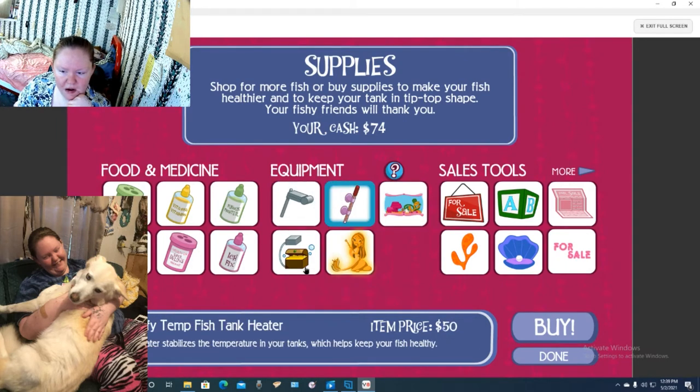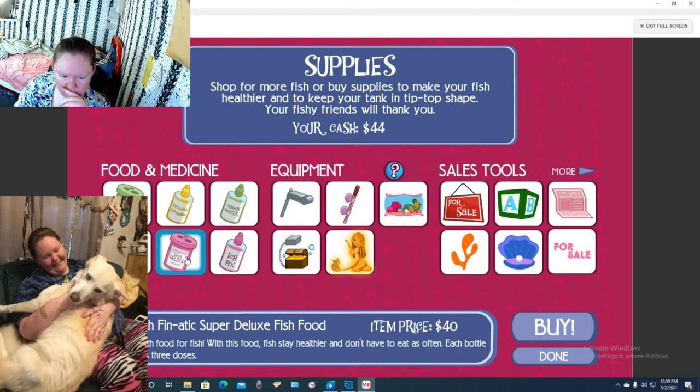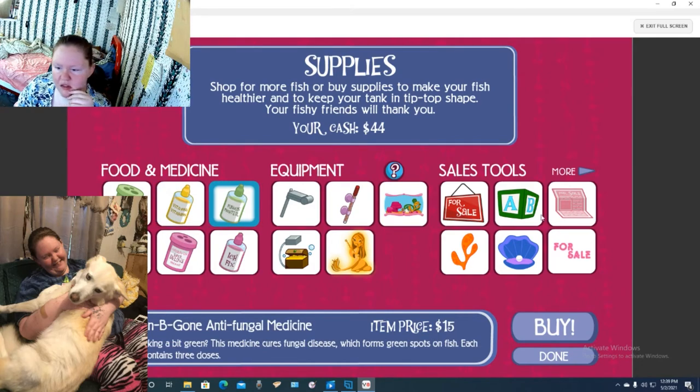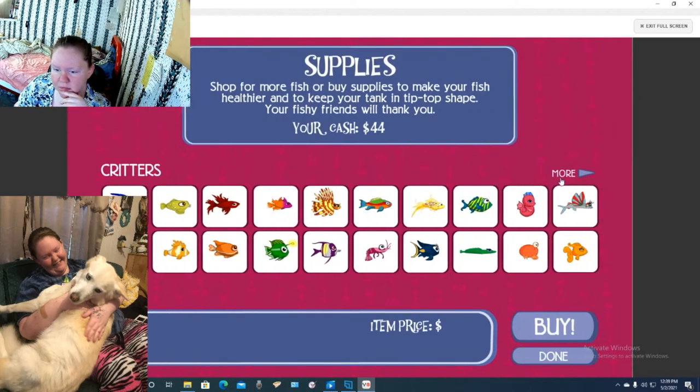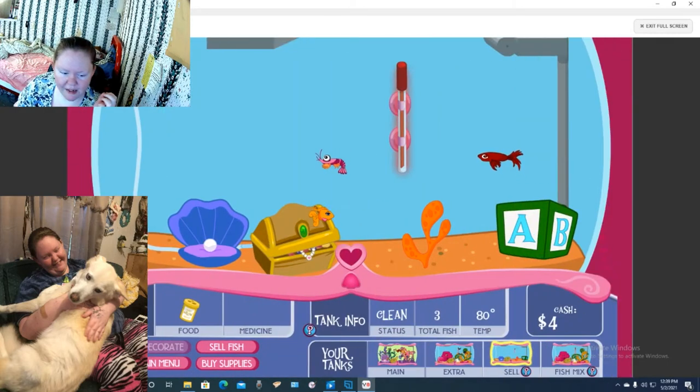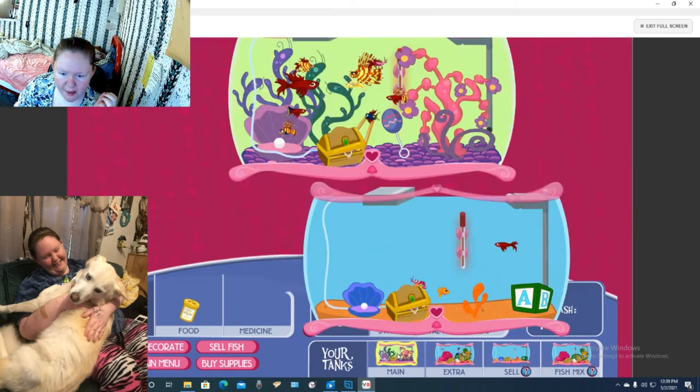I think I've already bought all this stuff. That's health food for fish. This is vitamins. Green be gone - so like if they got a green thing on them that they're not supposed to have, that's what that would do. I did go ahead and buy the Super Grow for the babies, so I'm going to use it.